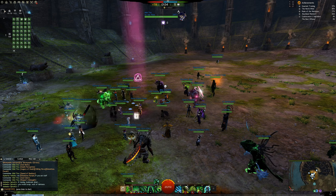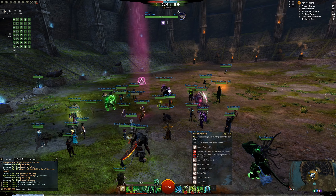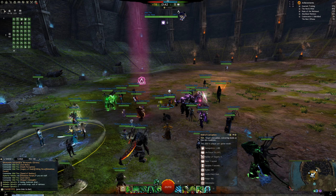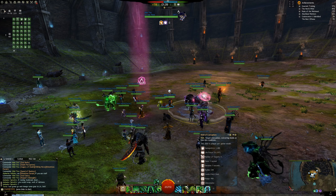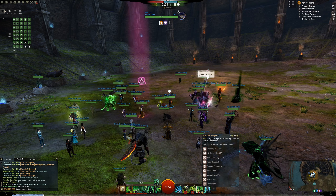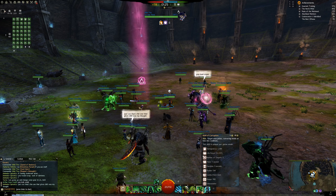You can swap any Well out depending on what the group needs. If you need more strips, drop Well of Darkness. If you have enough strips but need more damage, drop Well of Corruption instead. It just depends on what's needed.